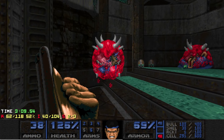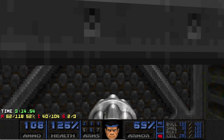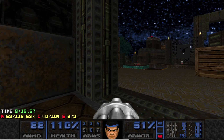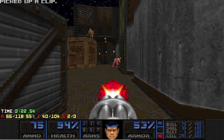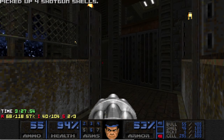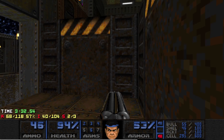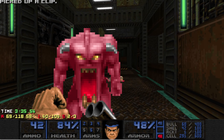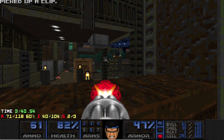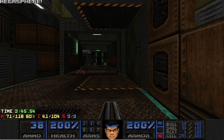We got both keys, heading back to the start — there's a two-key door over here. We're gonna head out to the loading dock. Making our way to probably the hardest arena in the map. We do got one more secret up here — something you're gonna see a lot in Atmospheric Extinction is secrets toggled by shootable switches like that one. This one's nice though, it has a megasphere — we're gonna need it.